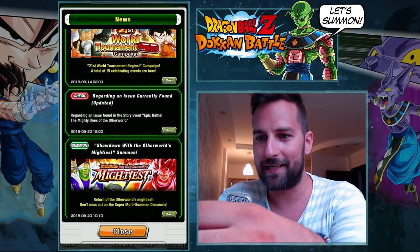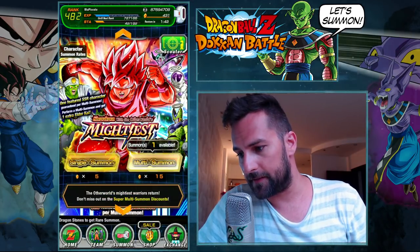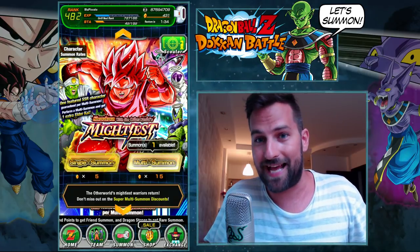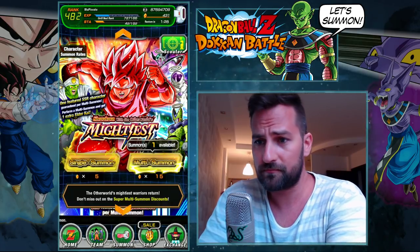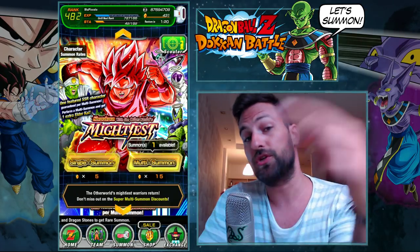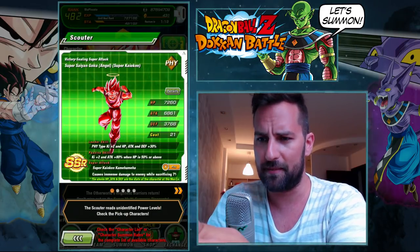Let's go do some Dokkan Battle summons on this banner. The Showdown of the Other World Warriors has been Global exclusive for the longest time — this is the second time this banner appears on Global. It also brought a new story mode where you can farm base Goku cards and base angel Goku's, which you can Dokkan awaken into Super Saiyan Goku's.